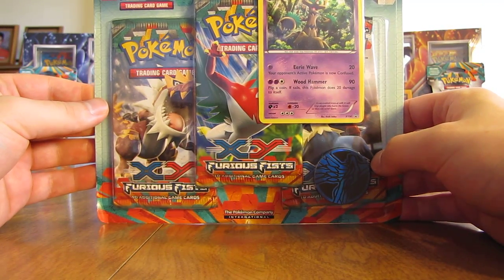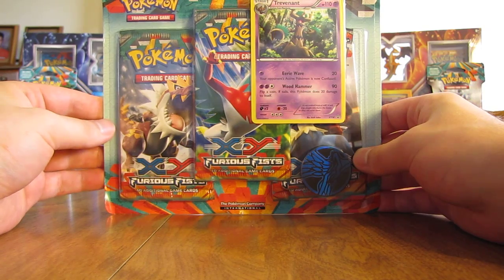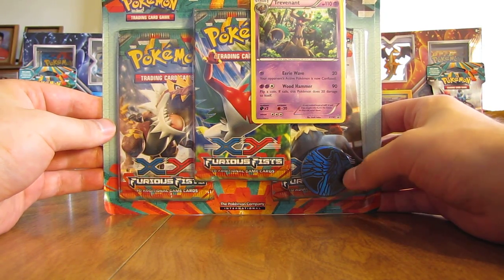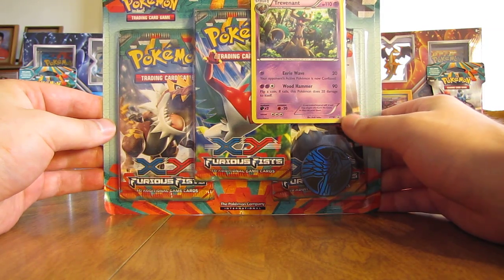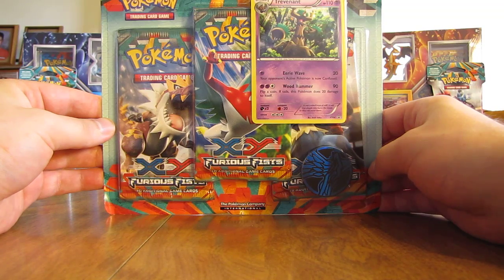Hey YouTube, this is Primetime Pokemon. In this video, I'll be opening up a Furious Fist Blister Pack that contains three Furious Fist Booster Packs, a Xerneas Coin, and then a Trevenant promo card. I purchased this from Walmart for $11.98.